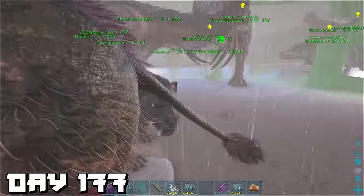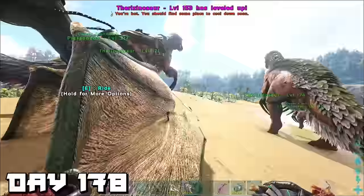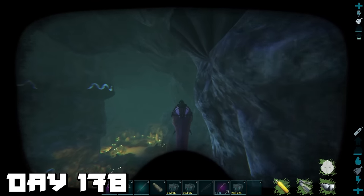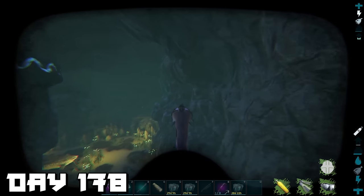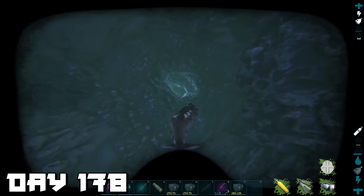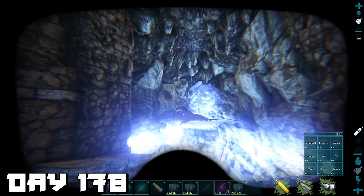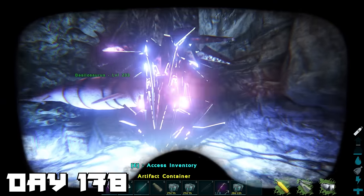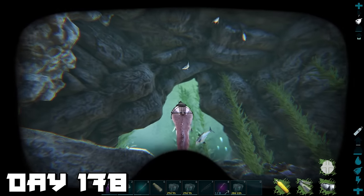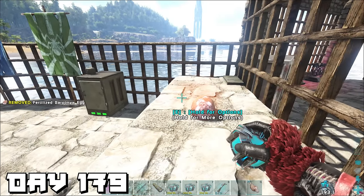Day 177 — again looking after therizinos at base, let's skip this day. Day 178 was quite exciting — we did an underwater cave. I watched a couple of tutorials and it's really simple: stick to the right wall, find the hole, get straight in, and avoid unnecessary fights. We got to the artifact room, collected our prize, and hightailed it out.